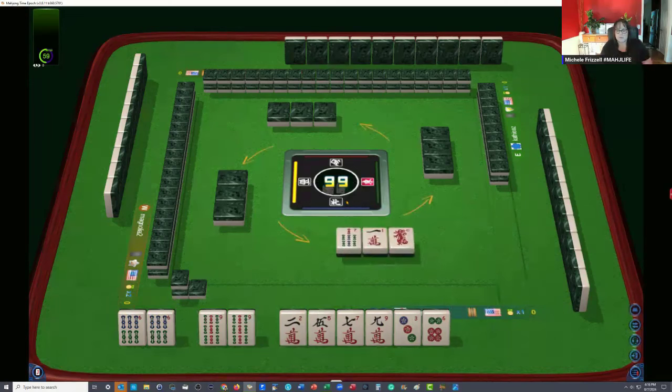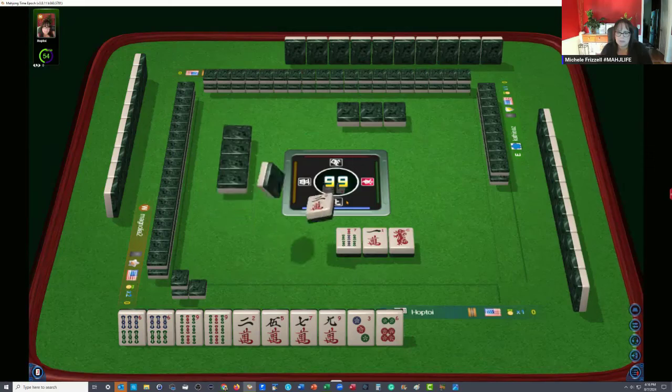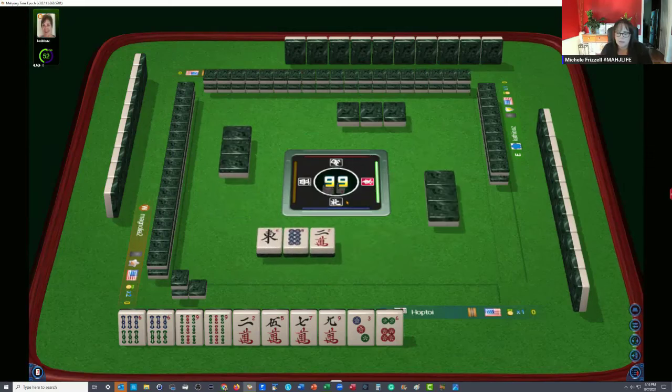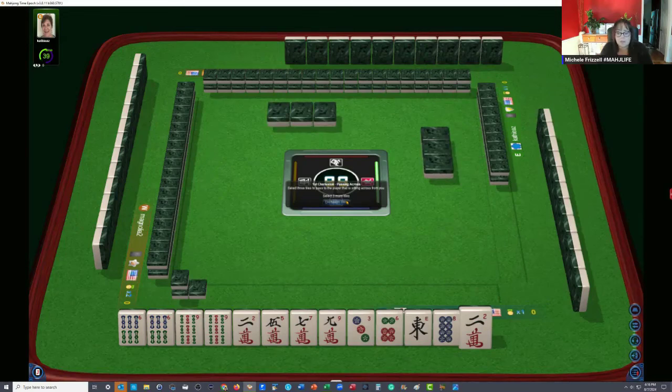Three, six, nine looks pretty good to me. We could leverage both pairs. American Mahjong is a game of multiples — you want to target multiples. That basically is playing with the end in mind. Since you need multiples in your hand, you might as well start there and let them drive the hand.